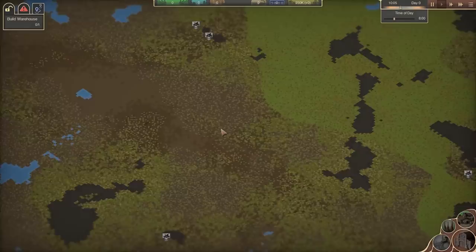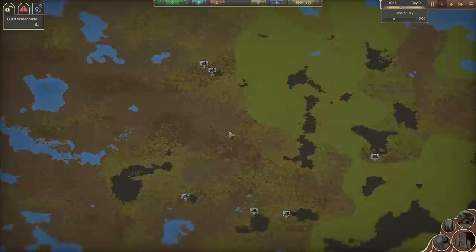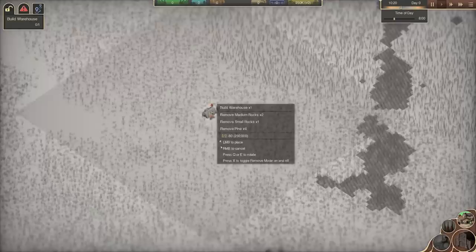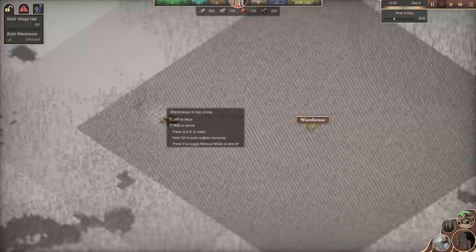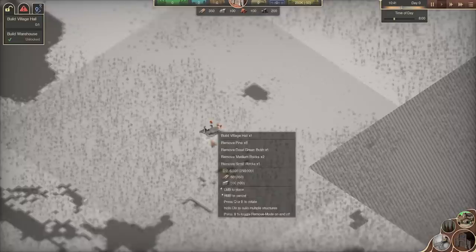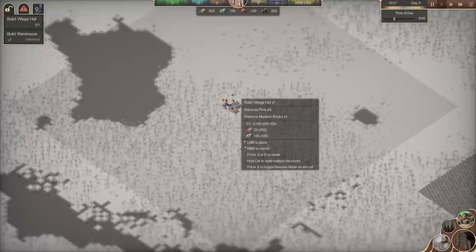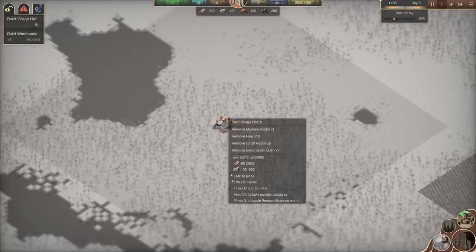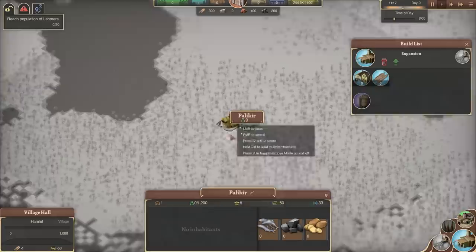We're going to need to put a settlement near water and we'll need coal as a resource too. We could probably get a decent loop going to and from our warehouse if we place things carefully and still leave some space left over. We've got our warehouse placed. Now we need a village hall—the site of our town where people will move in. The only real requirement is that it be near water because we're going to need to do some fishing near it. We also want to keep it out of the range of our warehouse.